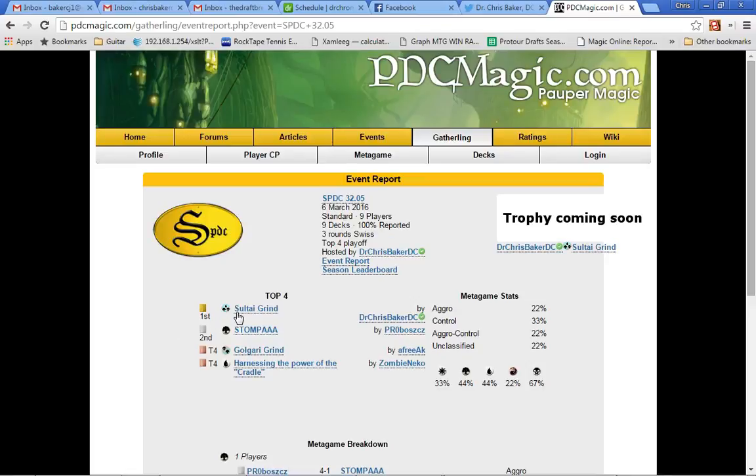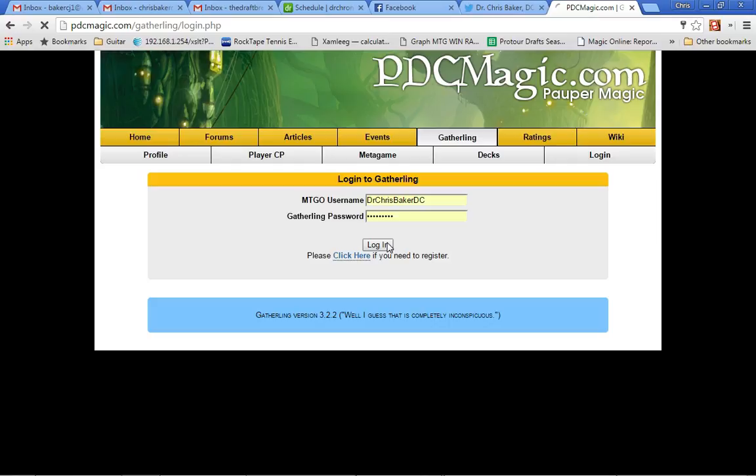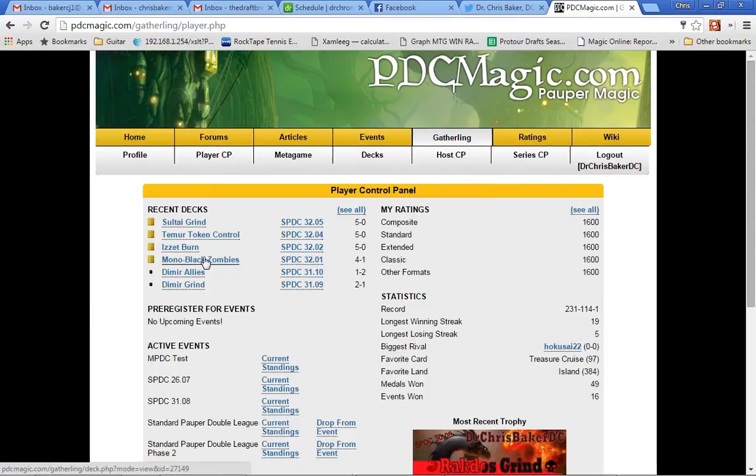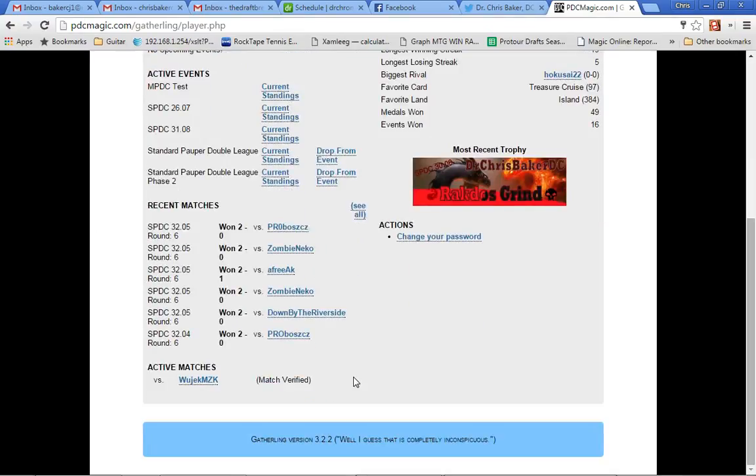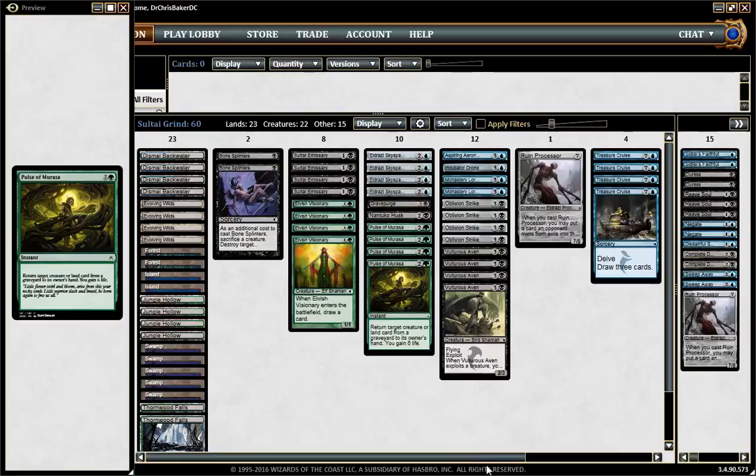But yeah, the grind is real. Control decks are real. Everything from Mono Black Zombies as a burn deck to Mirror Controls, Sultai Grind — these decks are all pretty great. So let's go into the deck tech. The whole deck is built around Pulse of Marasa. I feel bad because I rated this card a D in my set review and I'm just blatantly wrong about it, but it's just pretty great in a deck like this.